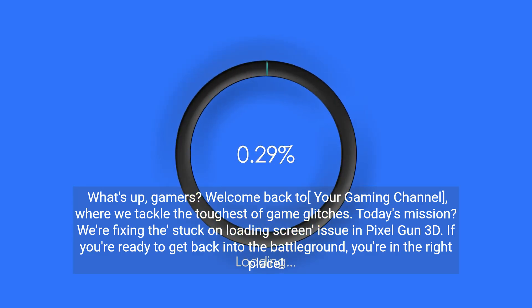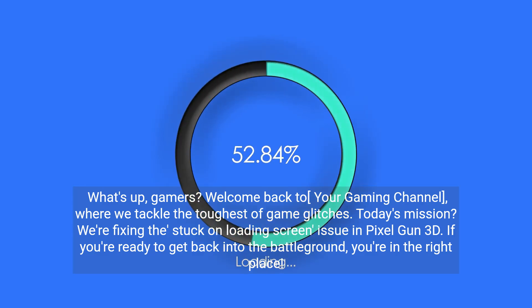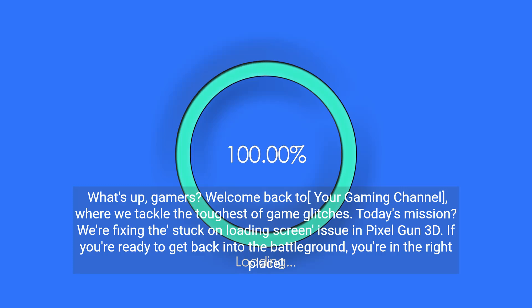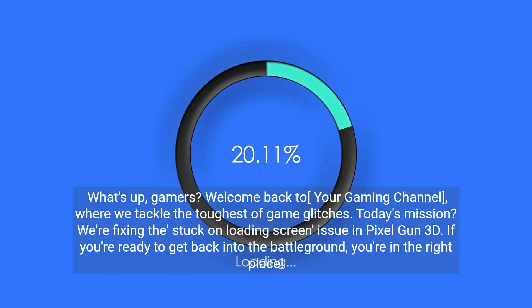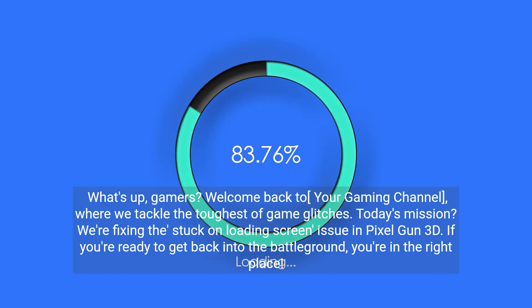What's up gamers? Welcome back to your gaming channel, where we tackle the toughest of game glitches. Today's mission? We're fixing the stuck on loading screen issue in Pixel Gun 3D. If you're ready to get back into the battleground, you're in the right place.